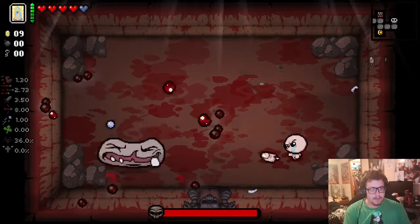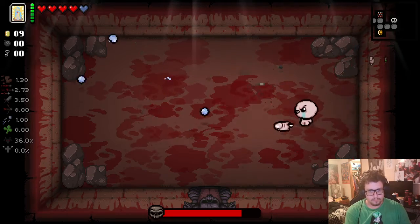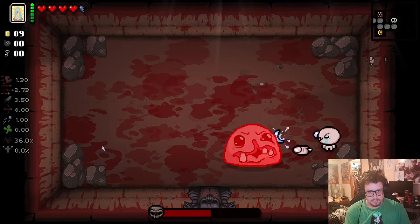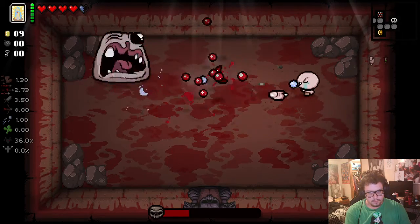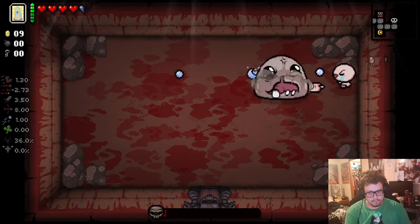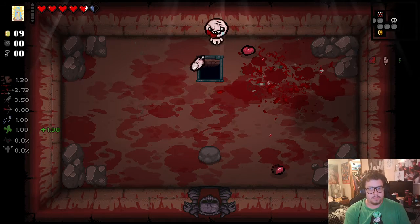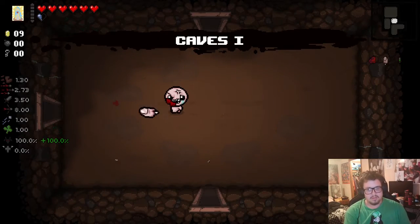Good ol' monster fight here. I took a hit there, I took a hit there. And that's monster down. This is a health up, right? HP up. And then I'll pop that. And we'll have — I think we'll definitely be unlocking Magdalene. Pretty sure.